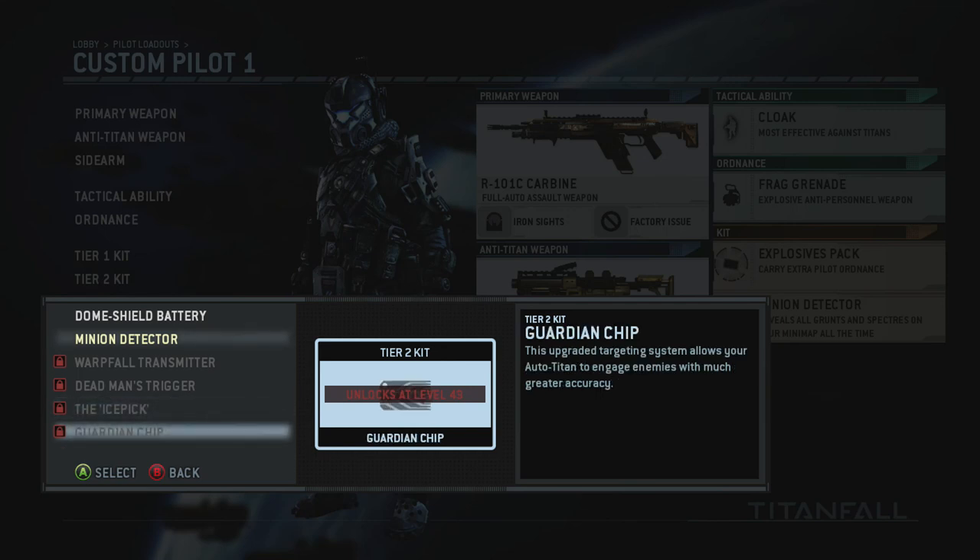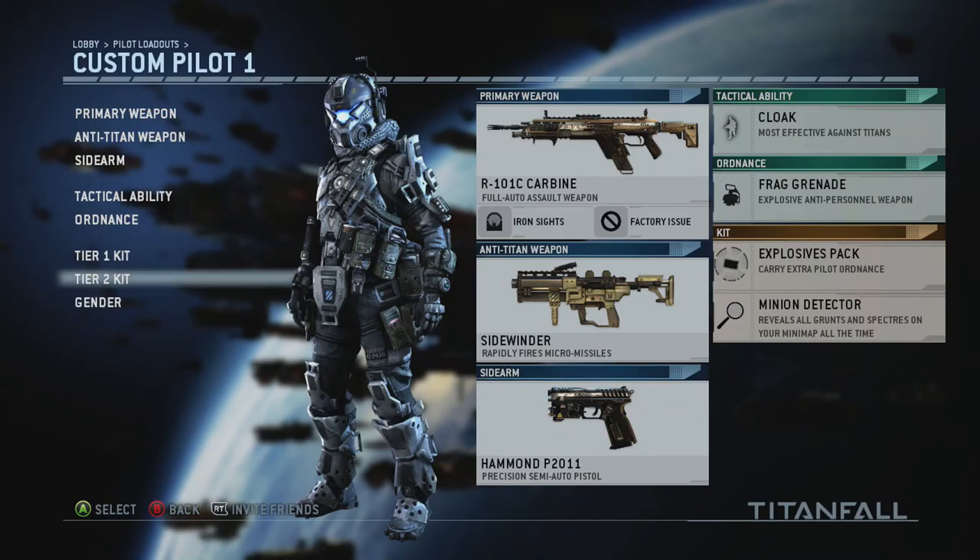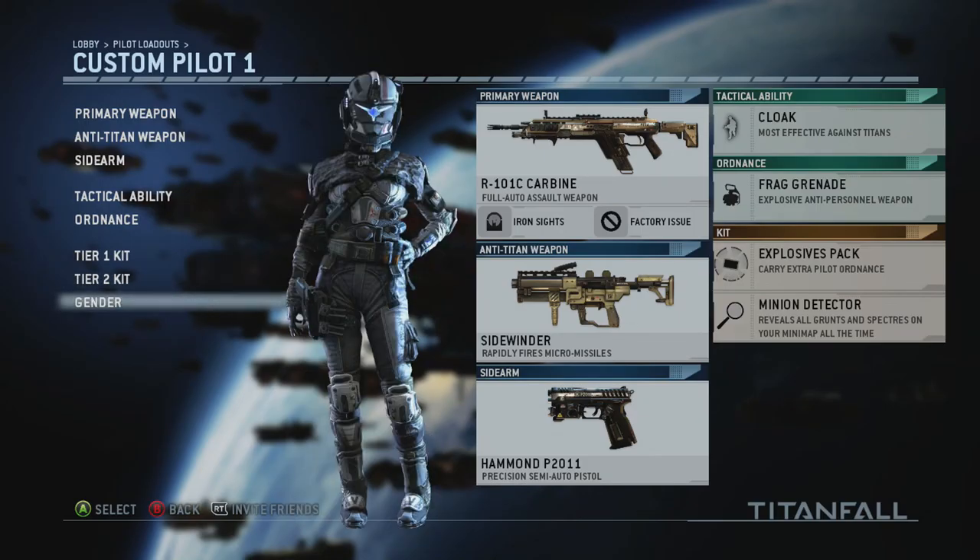At level 49, you get the Guardian Chip, which is an upgraded targeting system for your titan. It allows your auto-titan to engage enemies with better accuracy. If you're a pilot who doesn't want to ride your titan and prefers having it follow you around, this might be something to have — it'll help your titan engage enemies more accurately.